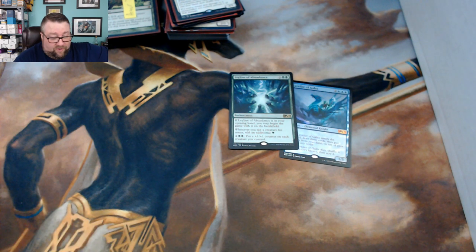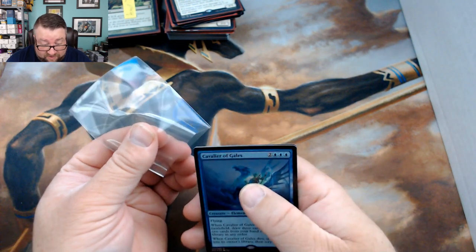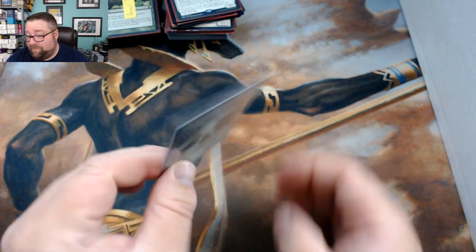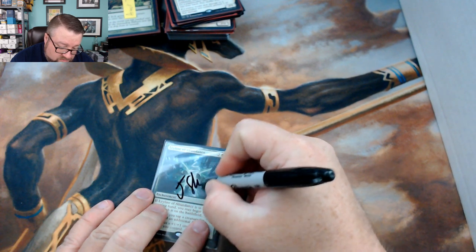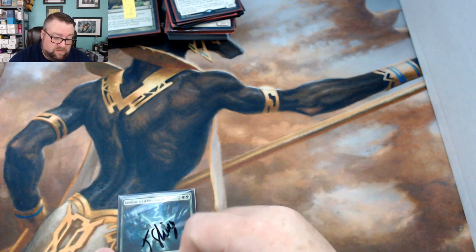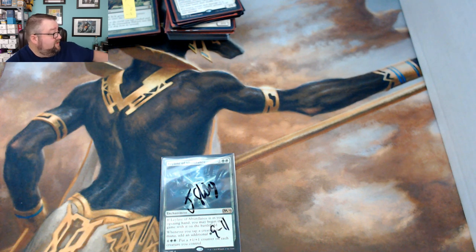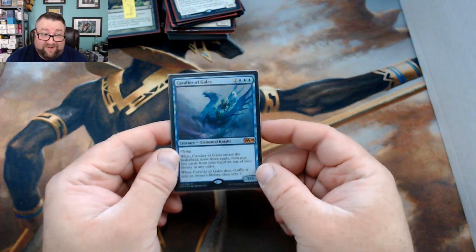We're going to sleeve these up — plastic always goes against the foil so you can look at both cards. Writing the date on the sleeve so we know when you have 30 days from. I think that's right. There you are — 30 days. I got a feeling you're going to contact me because this is a really good card. Pretty sexy.